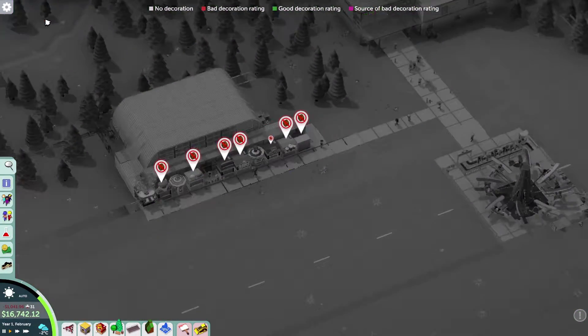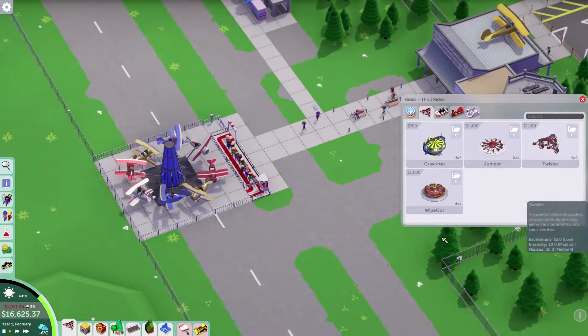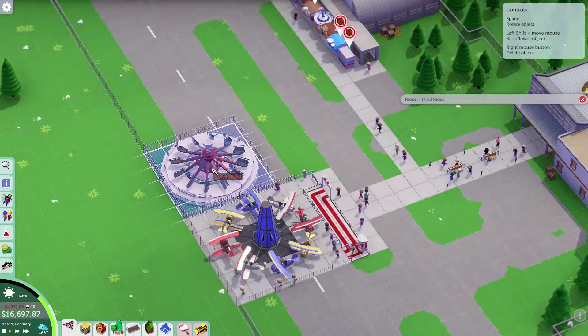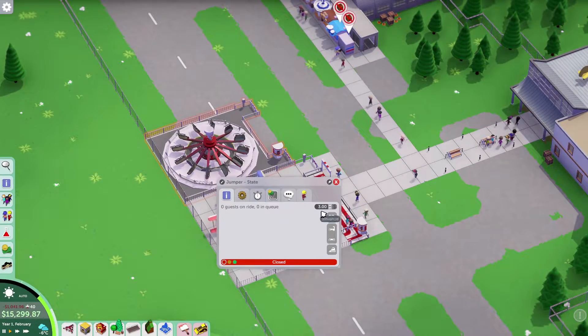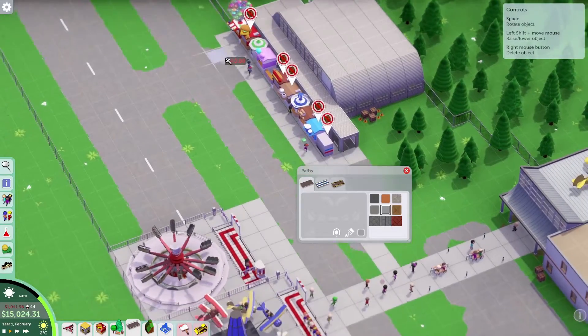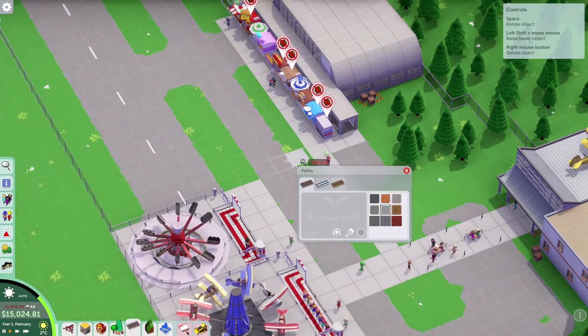Looking at decoration — it's all green, looking good! We also have Gravitron, Jumper, Twister, and Wipeout available. Next one I'm going with is the Jumper — putting it right here, making it six dollars. Now that's open as well.